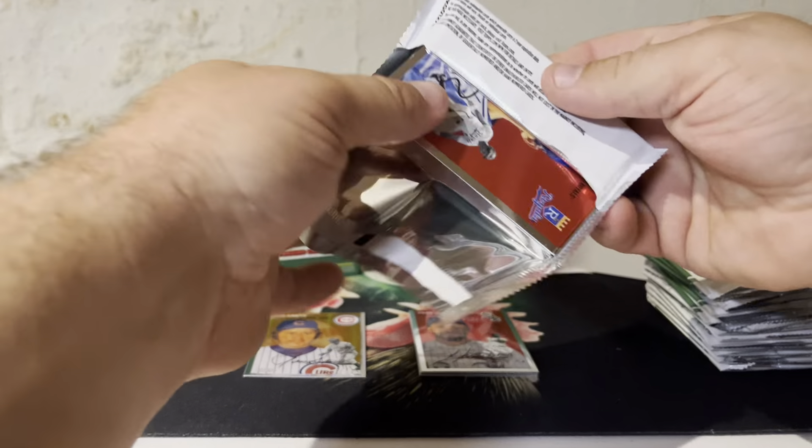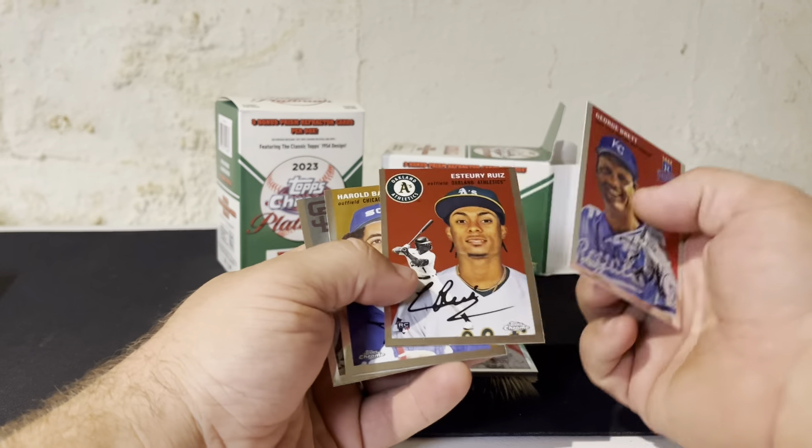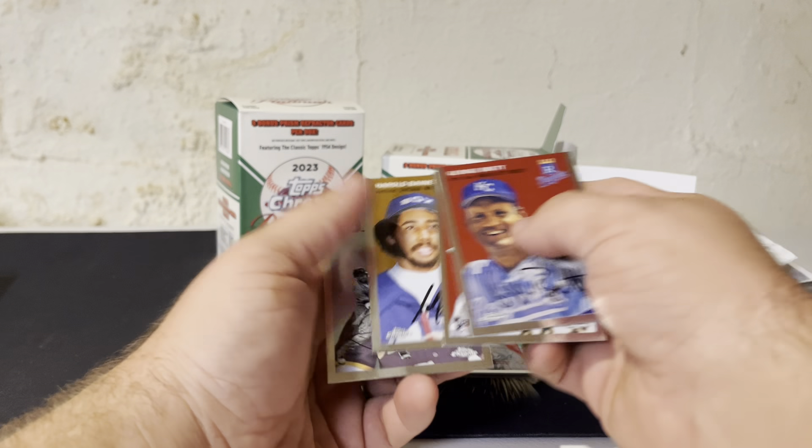Pack two: George Brett, Estuary Reyes, Harold Baines, and Manny Machado. The texture's different on that Machado, but I think it's just because of the silverback.